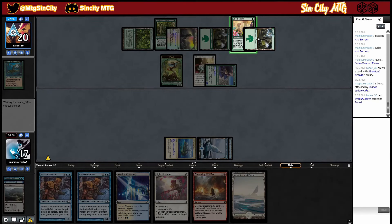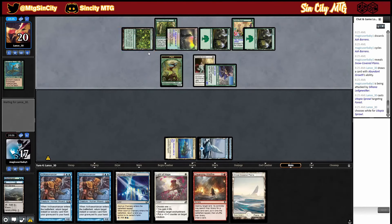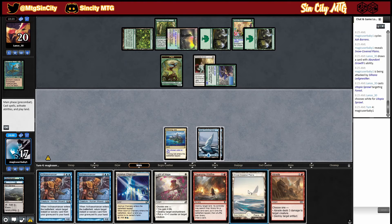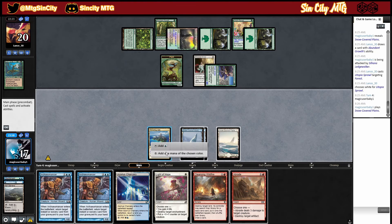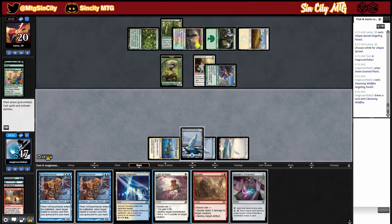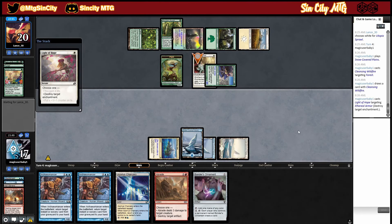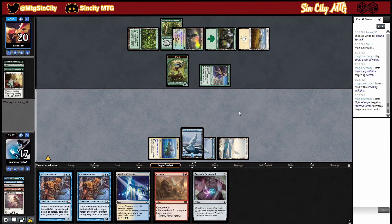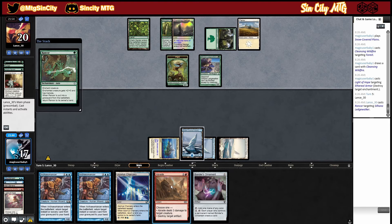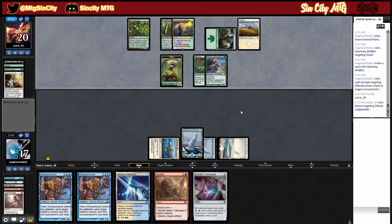We'll destroy that one actually. We can block them out of all colors — yeah, we destroy this one. Play land, Cleansing Wildfire that one, then Light of Hope to destroy this enchantment. He's probably thinking who the hell runs this type of deck — we love the jank. Pretty soon we're going to have Archaeomancer into Light of Hope twice which is going to be pretty good. We've got Bonder's Ornament for long-term card advantage. Abrade does pretty much nothing sadly but it's nice to have.